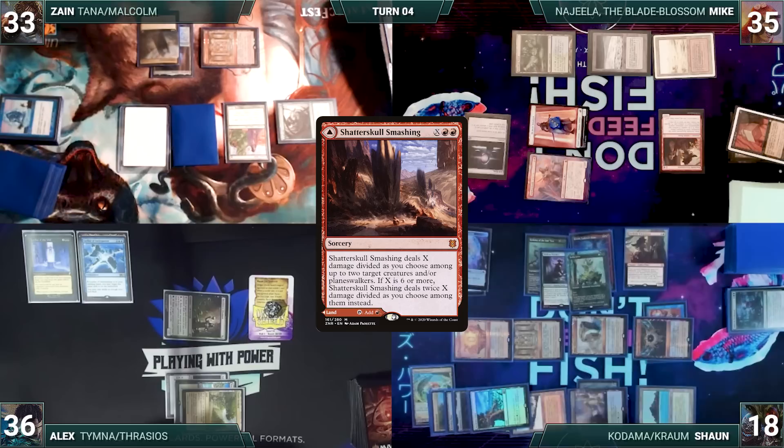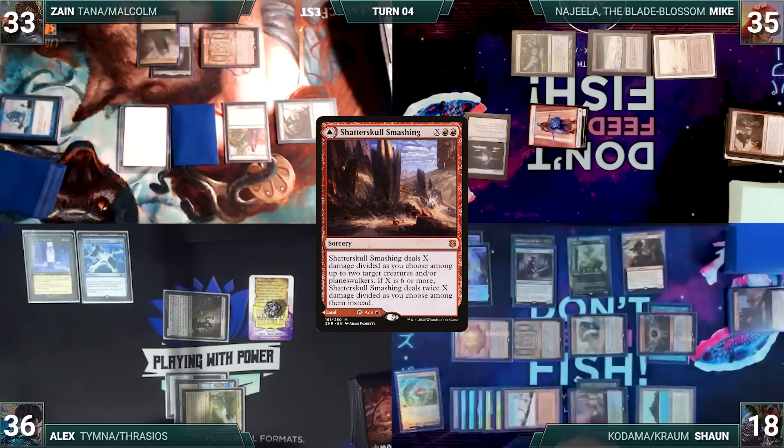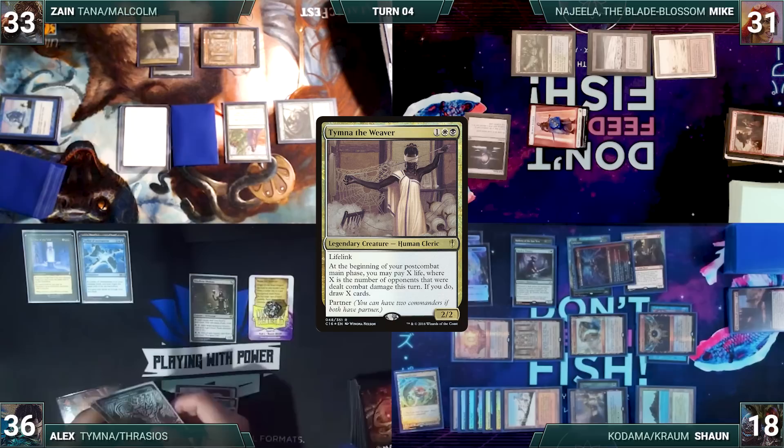Sean taps his Fiery Islet to cast Shatterskull Smashing where X equals four, killing Mike's Dockside and Najeela. He moves to combat and attacks Mike with Krom. Mike takes it, and Sean, dismayed that he couldn't piece together a win this turn, gives the turn to Alex.